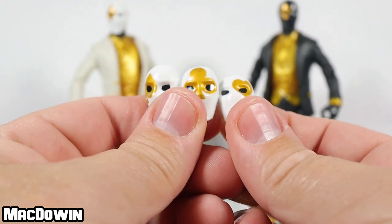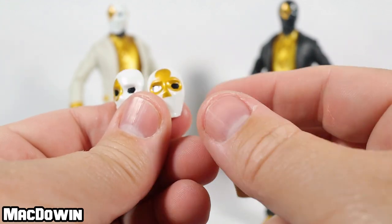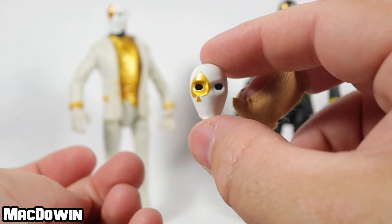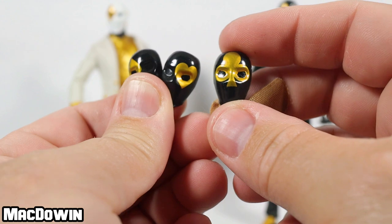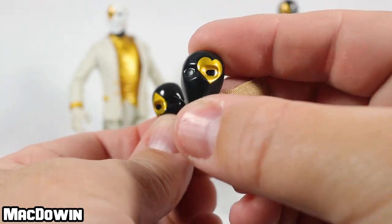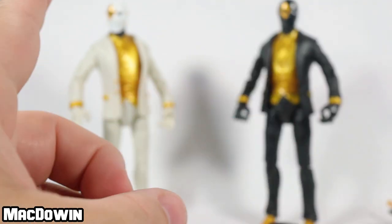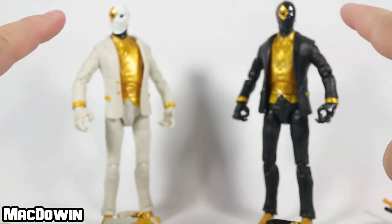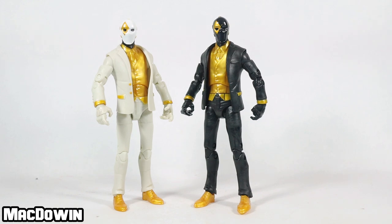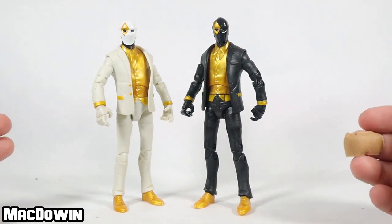As expected with any Wildcard figure, we get interchangeable faces. Here's the heart one, the club one, and the spade one. We get the same for the shadow figure — the club face, the heart face, and the spade face. Both figures also come with diamonds attached to their heads. Both of these figures have 40 points of articulation and are simply repaints of the original Wildcard from wave one, though there is some fanciness with the gold and so forth.